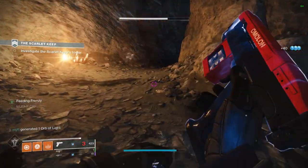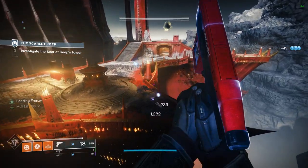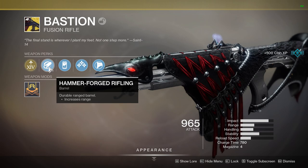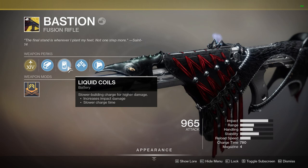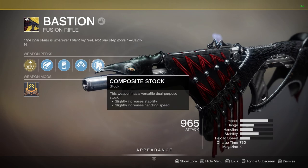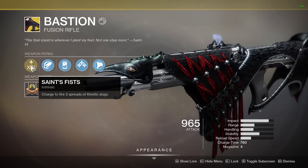I'm not even going to go over how to get this exotic as there's about a million guides on it already, so I'm just going to jump straight into the weapon itself. It is an exotic fusion rifle that sits in the kinetic slot and uses special ammo. For the perks: column 1 has Hammer Forged Rifling for a flat increased range; column 2 has Liquid Coils for increased damage and a slower charge time; column 3 has Breakthrough, which states a portion of this weapon's damage bypasses elemental shield; column 4 has Composite Stock, which increases stability and handling speed. Finally, the exotic perk, Saint's Fist, states charge to fire 3 kinetic slugs.